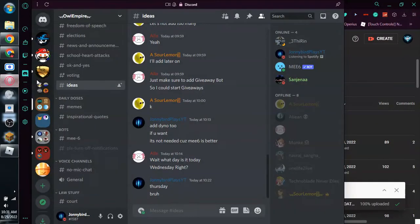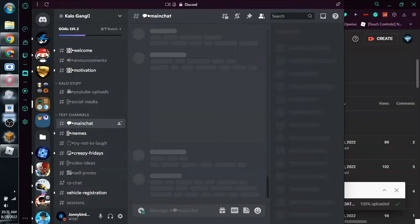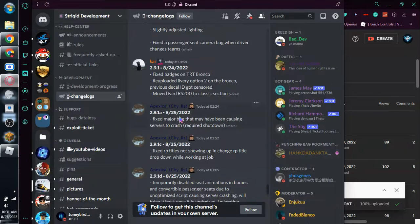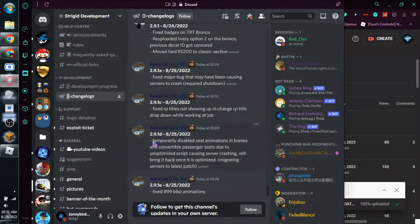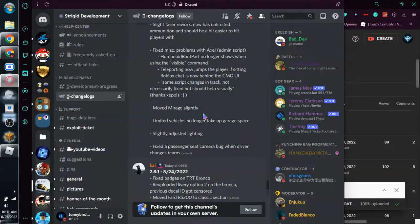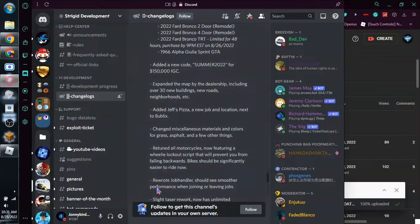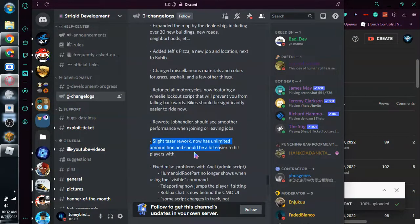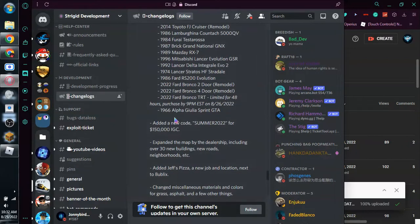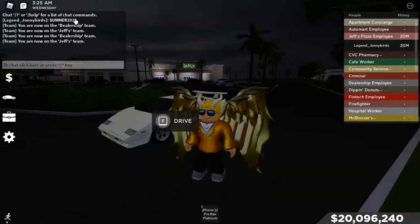They also changed a bunch of stuff. They fixed the badges. They moved Mirage a little bit, so that's pretty cool. Slightly adjusted lighting. They also reworked the taser, so it should be better. Also, use code SUMMER2022 for $150 in-game cash — I already redeemed it. It gives you $150,000, just like that.